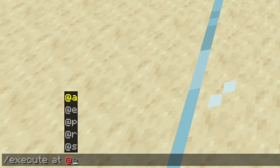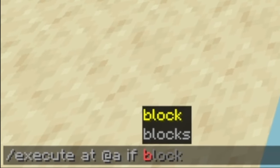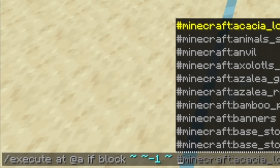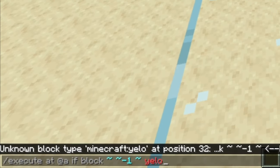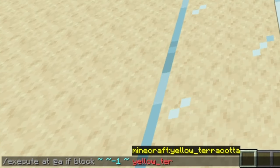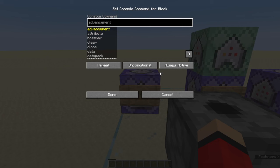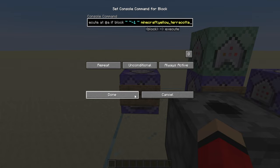Execute at all players — that's @e — if block tilde tilde tilde, go to the middle tilde, type minus one, and then the name of your block. In this example, it is yellow_terracotta. Then copy the command, paste it into a repeating command block that is set to always active, unconditional, and repeat, and press done.